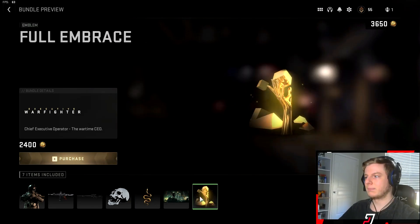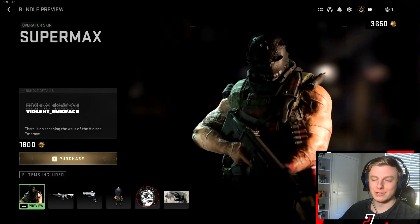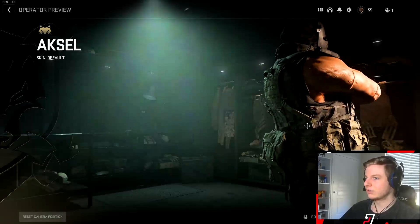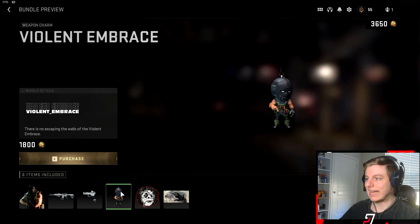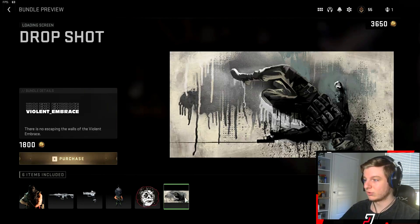Then we have the Violet Embrace — I'm going to fly through these so we don't waste time. You have the Axle skin here which looks pretty cool, a razor wire barbed wire weapon charm which is pretty cool, and this emblem is also pretty sick. It's really flickering though — that's a lot right there.